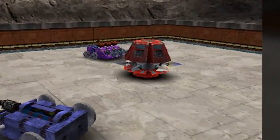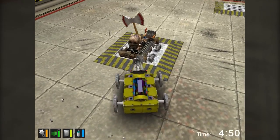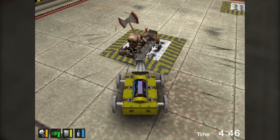Most arenas are outfitted with hazards, usually some form of spikes or saws. They don't deal much damage, but if you can get your opponent to go on top of one, it can be entertaining watching them take small amounts of damage — and oftentimes get completely stuck.